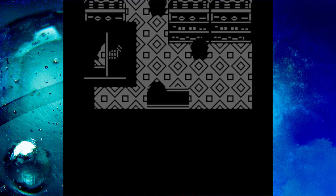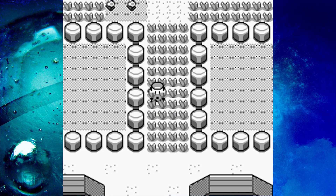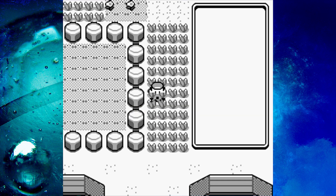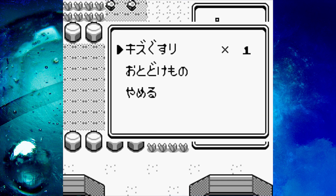Now that we have everything necessary, let's get in this patch of grass, which is the first one outside of Pallet Town. Once you're standing there, open your items menu, where you can see the potion first and Oak's Parcel following. Move your cursor on Oak's Parcel and press Select, the button we would normally use to switch items.